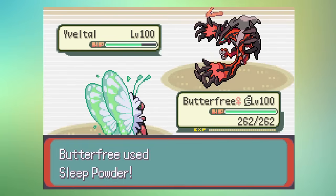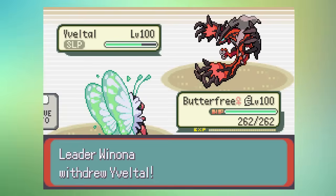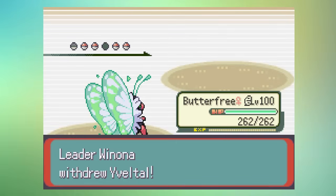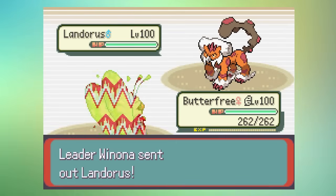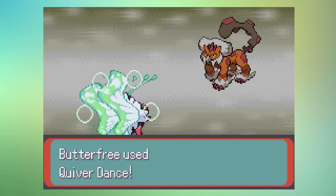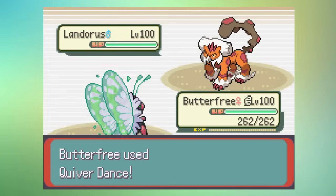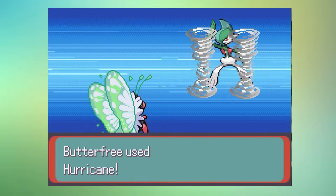Butterfree is a very fast Pokémon with a plus one at the start, putting foes to sleep before they can attack. The AI will usually switch after this, and since the game has a built-in one sleep Pokémon clause, you might as well go for a Quiver Dance, boosting your Special Attack, Special Defense, and Speed. Butterfree is then free to destroy their entire team with strong moves like Bug Buzz, Psychic, Hurricane, Giga Drain, or Draining Kiss.